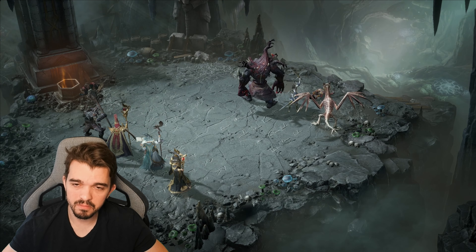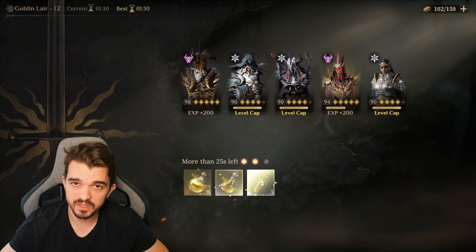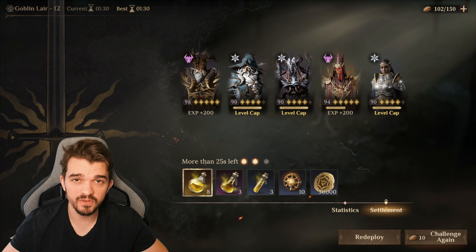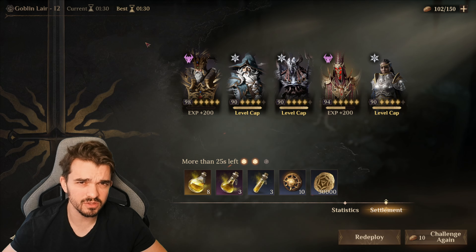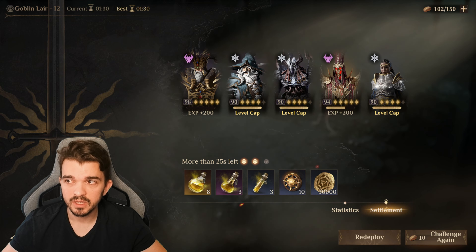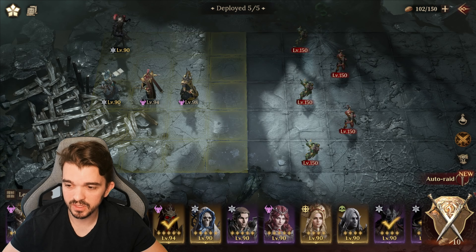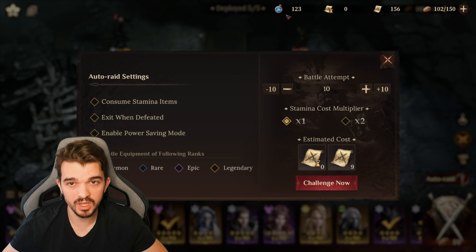I'm not doing a great time, but at this stage I just want to do Goblin Lair 12 and be as effective as possible to farm more XP and eventually level up all the heroes. It took me 1 minute 30 — it's not that bad. We got a lot of tickets that we can use to farm this twice, so it's much better and much faster. I have 123 tickets, and this is just from events — you can't buy this with real money or anything.